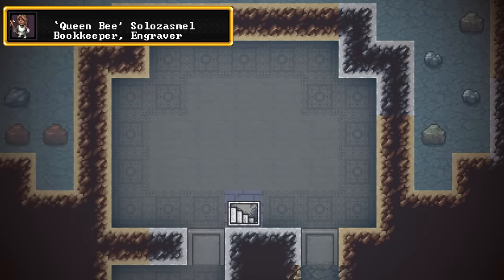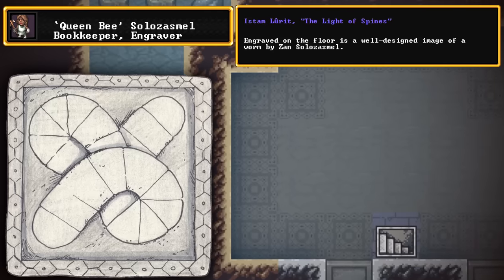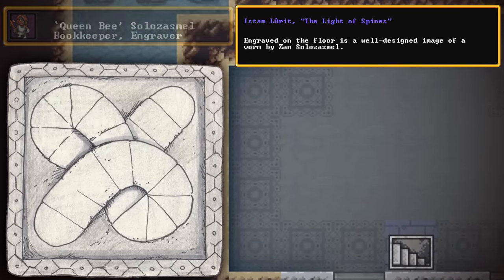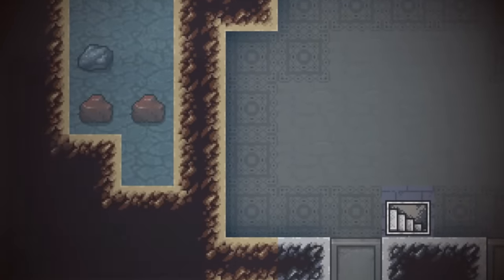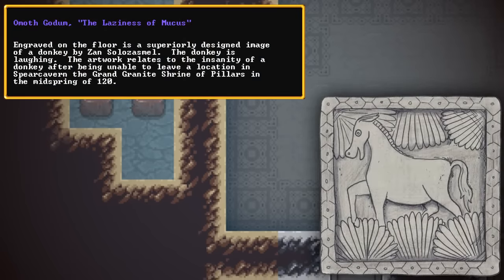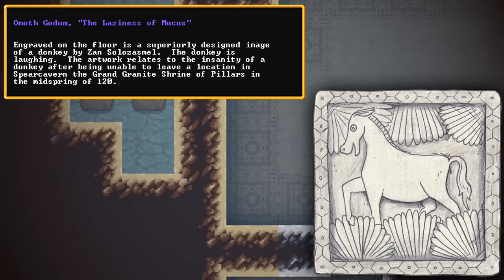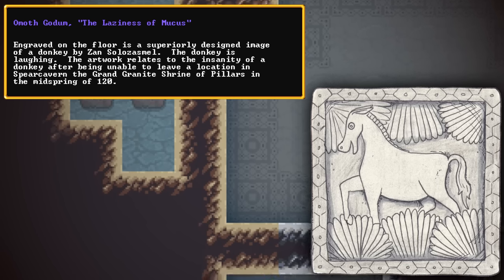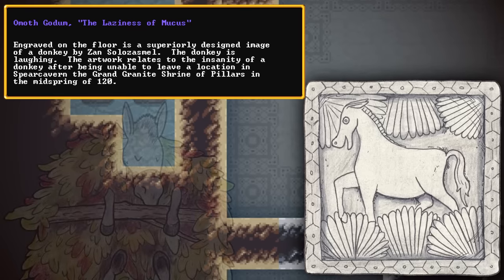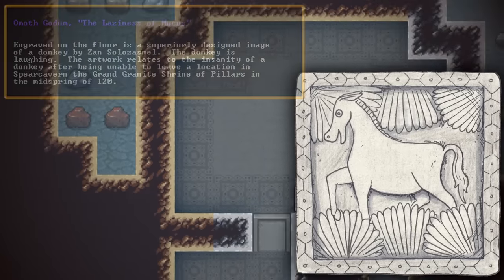Having a look at these engravings here in Tinny's room, we have some interesting ones — a well-designed image of a worm, which she's dubbed Istam Lurit, the light of spines. A worm. Right next to it is an image named Omothcodum, the laziness of mucus — a superiorly designed image of a donkey. The donkey is laughing. The artwork relates to the insanity of a donkey after being unable to leave a location in Spear Cavern in the mid-spring of 120. That's probably the donkey that was up in the tree. I didn't realize it went insane, but I guess the whole tree-climbing thing makes a bit more sense now.